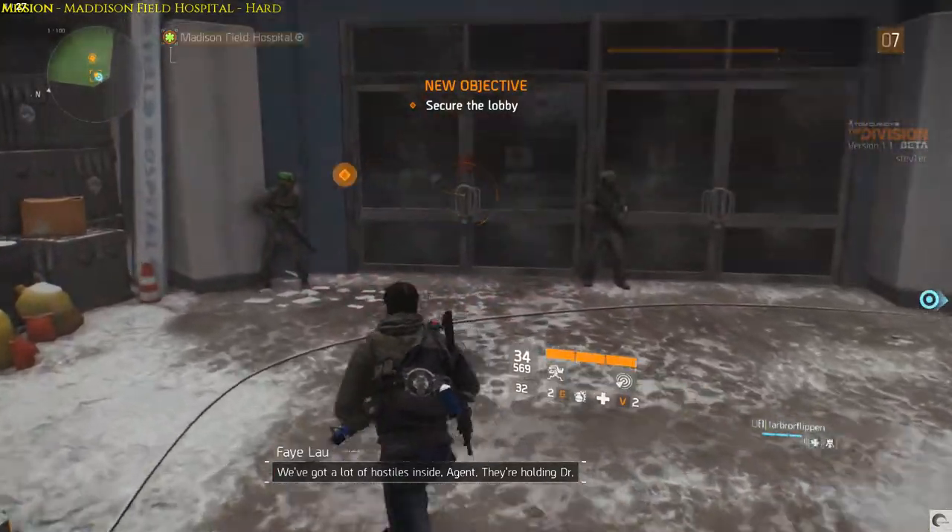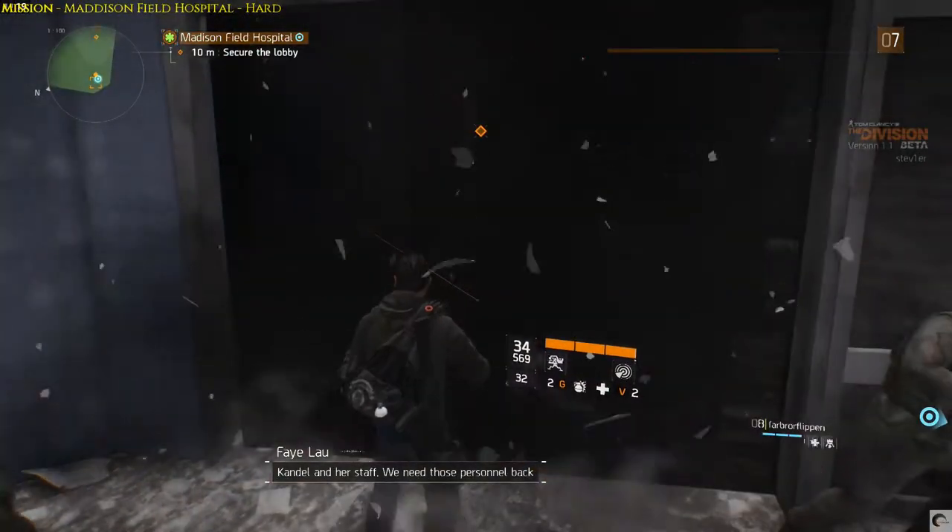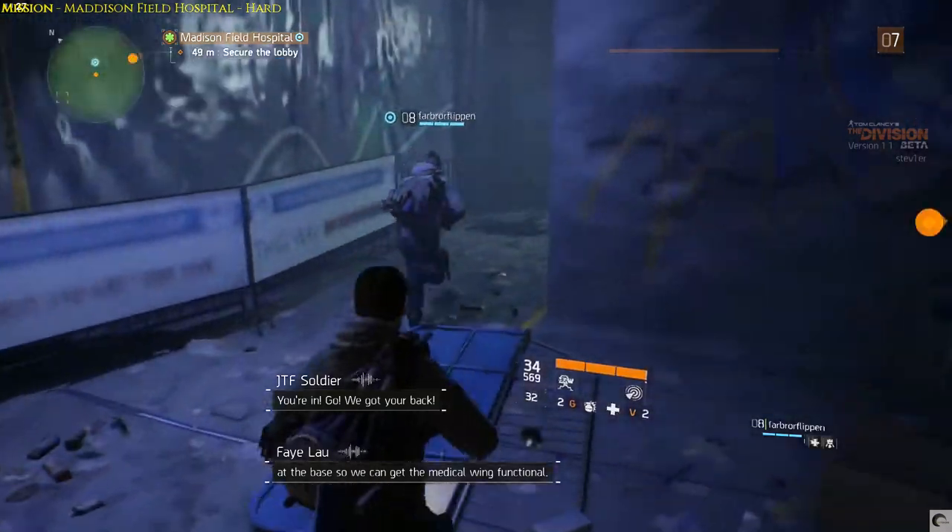We've got a lot of hostiles inside, Agents. They're holding Dr. Candle and her staff. We need those personnel back at the base so we can get the medical wing functional.